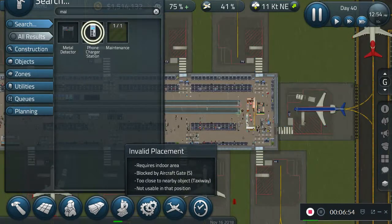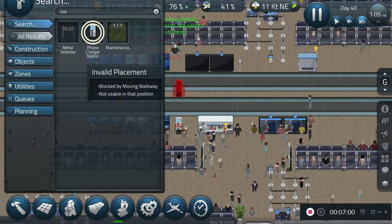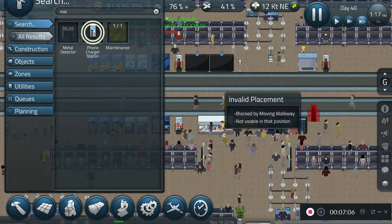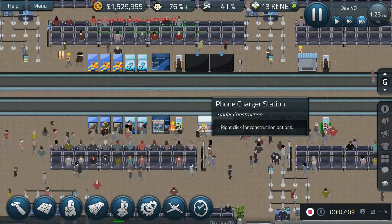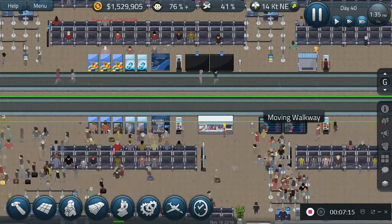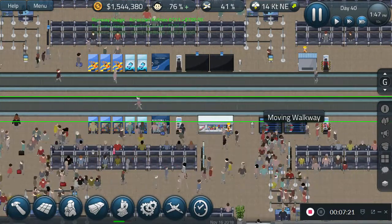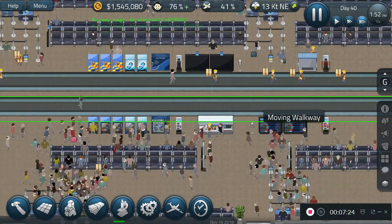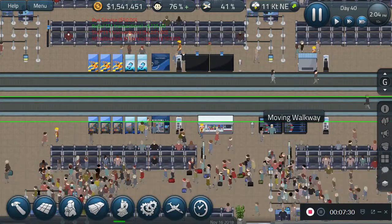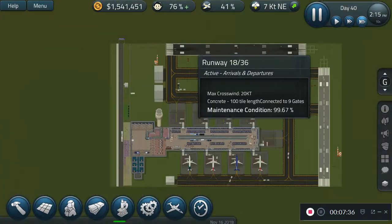Oh wait, I forgot I removed some phone charger stations, so I'm going to put those back. We'll put one there, rotate that, put one there, and put two more over here just because why not. There we go — we're making this airport better. Oh, they're repairing the runway over there — I see.